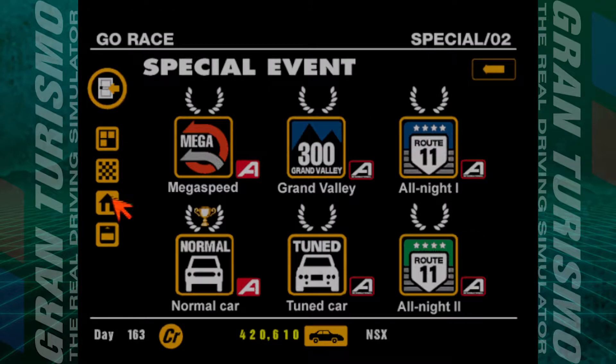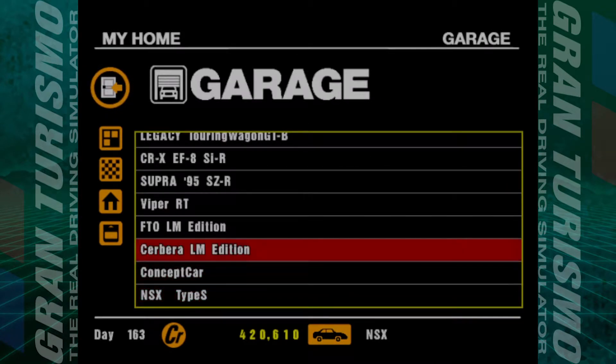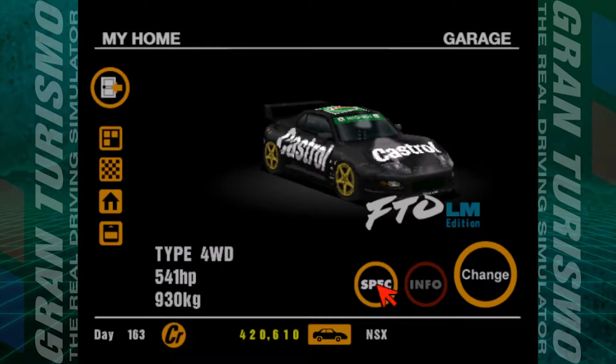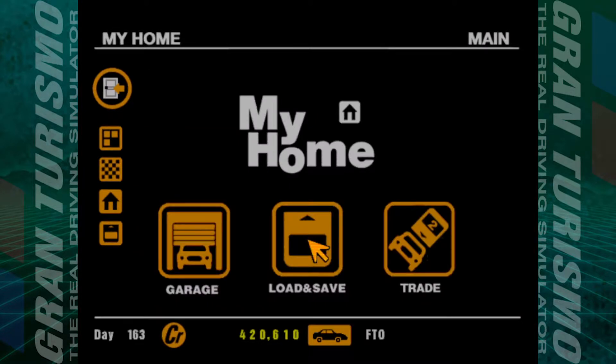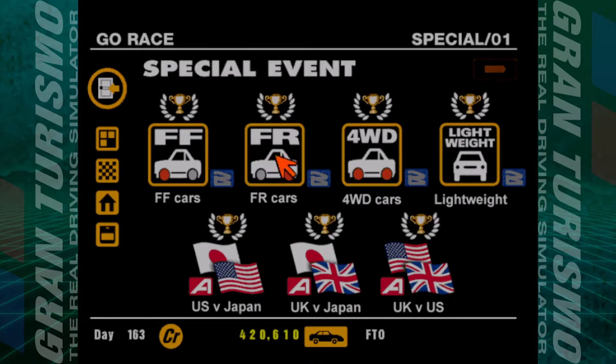For this one we're going to go back to the good old FTO, because that seems to be the best car for this championship. It's very lightweight — under a ton — and it's got great acceleration and top end speed. I will change the gear ratios just a tad to give myself a little bit more of a top end speed advantage.